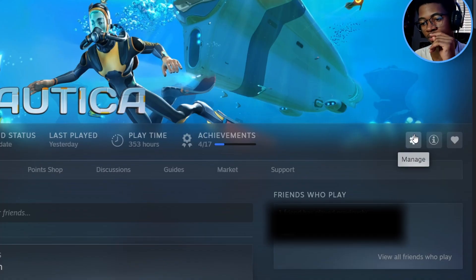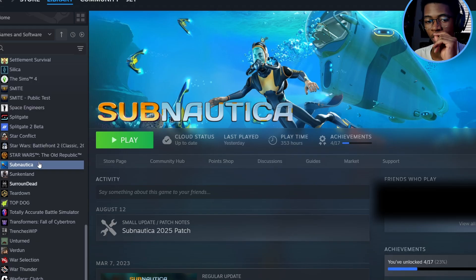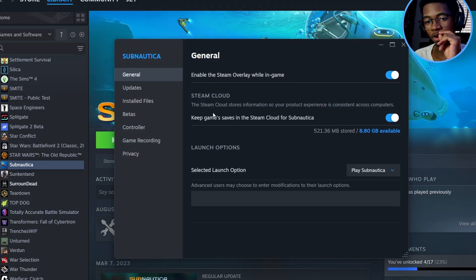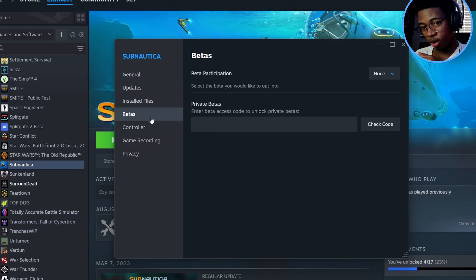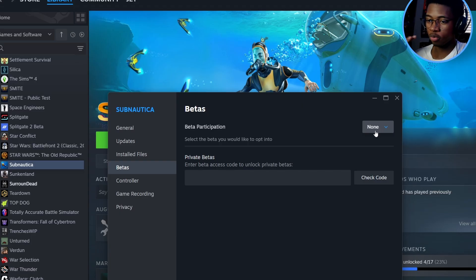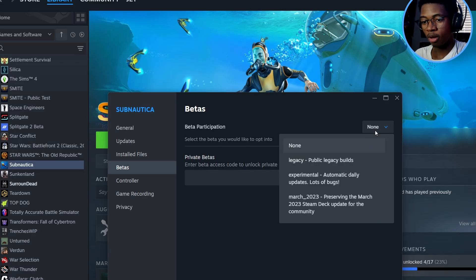I'm gonna right-click Subnautica and click on Properties, and it's going to give you this menu. You're gonna see: General, Updates, Install Files, Betas, Controller, Game Recording, and Privacy. What you're gonna do is go to Betas. You'll see an option at the top that says Beta Participation. If you have the most recent update installed, it says None — that's how you know you're on the most recent version.